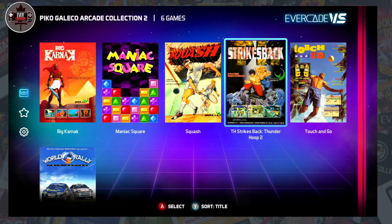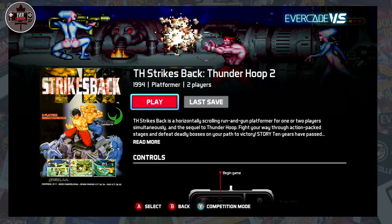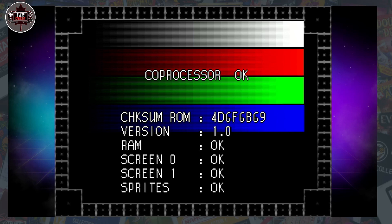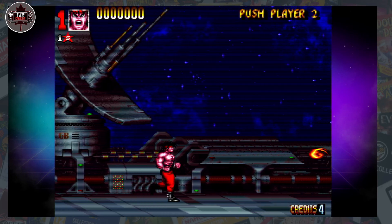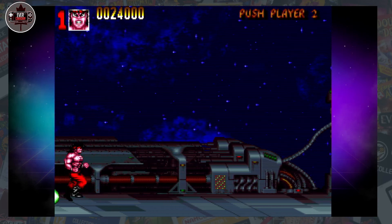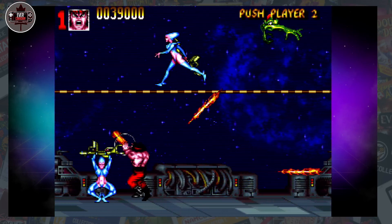Now we're going to get strikes back — this is Thunder Hoop 2. Super shot, normal shot, and jump. I got a feeling I'm going to really like this game. I think this and Big Karnak could honestly be what saves this cart — just saying. Look at the Rambo-esque style, these muscles! I don't want to spoil the intro for people, I just want to get a look at the game. Whoa, look at this dude! I love this game already — you can shoot up, you can do all kinds of stuff.